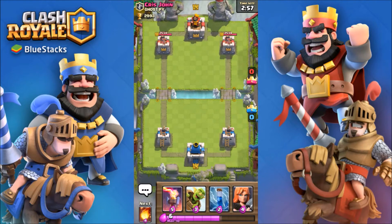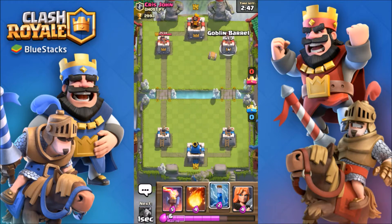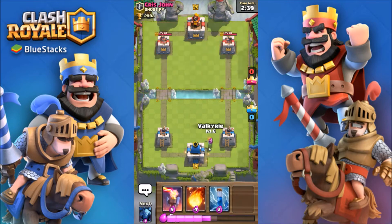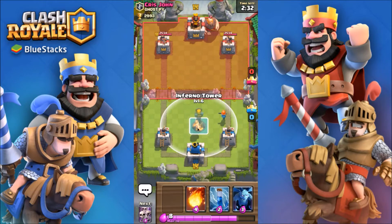Ooh, a level 9 — okay, I gotta beat this level 9. Goblin barrel — okay, that's not good. Let's put a valk. He's got a giant, so we're gonna put something in front of the tower, and put something behind that giant.